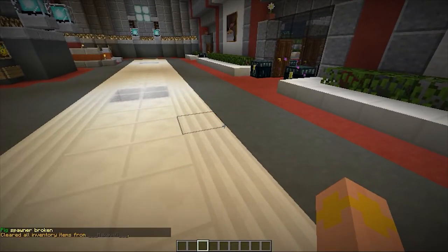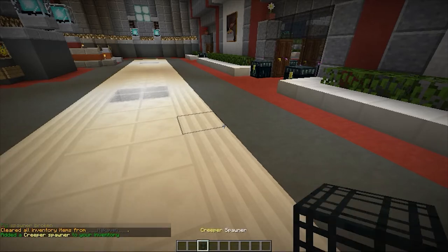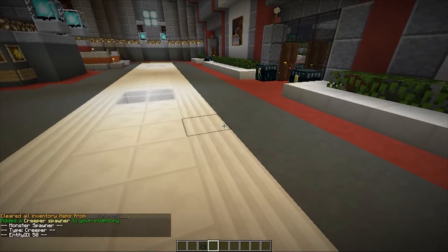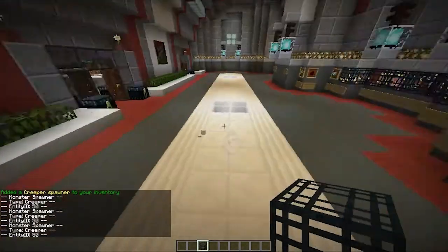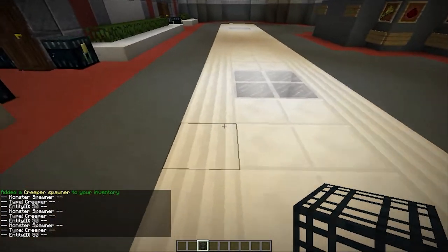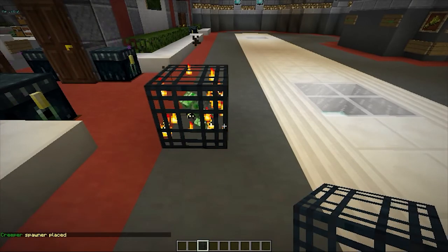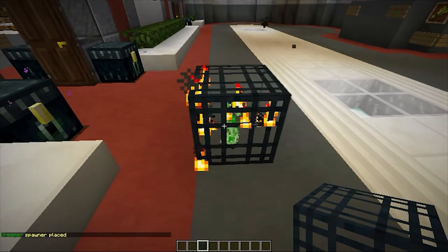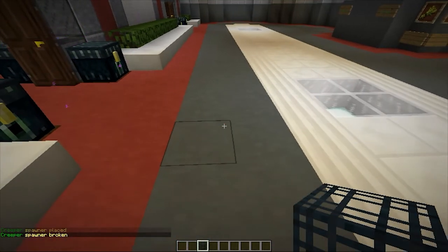Instead, we are going to be using /ss creeper, for example. You could do it with anything. It gives you a creeper spawner inside your inventory. So my first problem was that when I placed down the custom spawner that I gave myself, it would be placed properly — it would say 'creeper spawner placed' — but when I broke it, instead of saying 'creeper spawner broken', it would say 'pig spawner broken'.